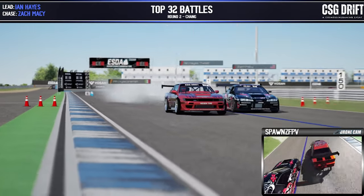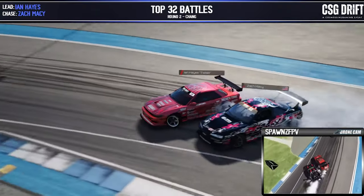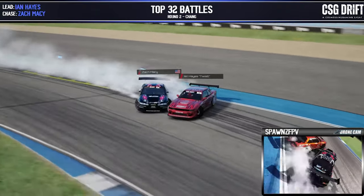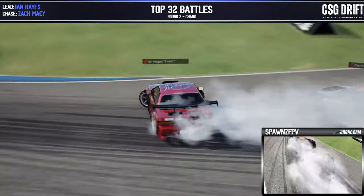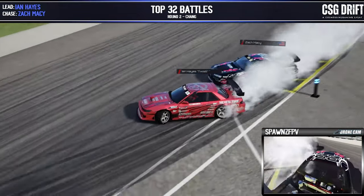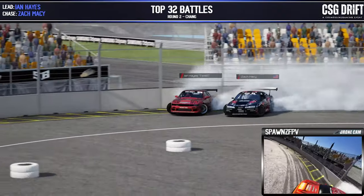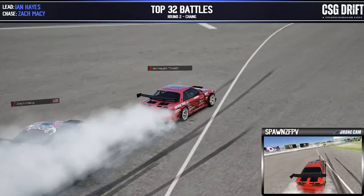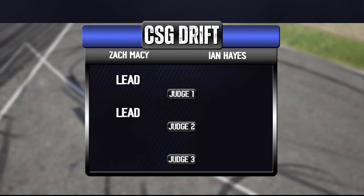Nice solid line by Ian Hayes coming through. Zach Macy with a little bit of an adjustment and a light tap on the fender. Coming around into outer zone five, into that d-cell zone — a little bit of a wall hit there by Ian Hayes, but he corrects it back through and across the line. Two going Zach Macy on that, and three for a full sweep.